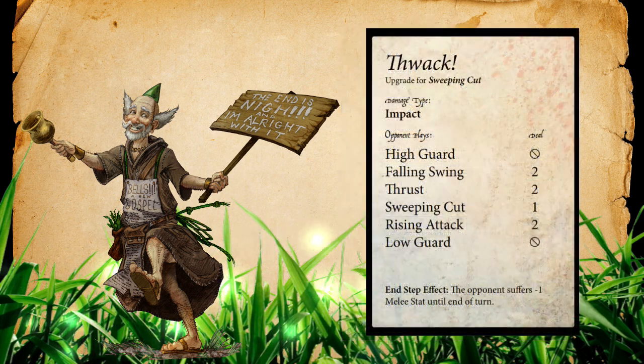Brother Daniel has a signature move called Thwack, and it's an upgrade for Sweeping Cut. It's damage type impact, so it switches slicing for impact damage and has the same null effects that Sweeping Cut does — high guard gets null and low guard gets null damage — but then it trades a follow-up for a more reliable damage track.